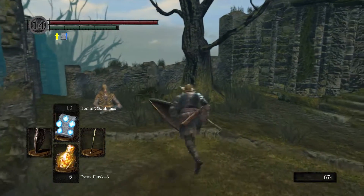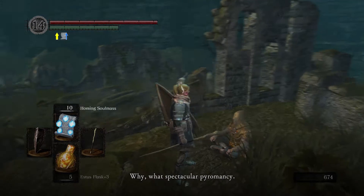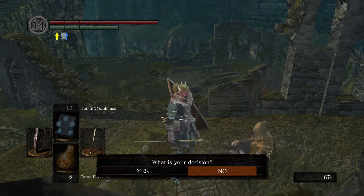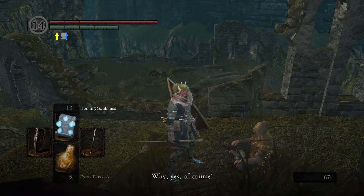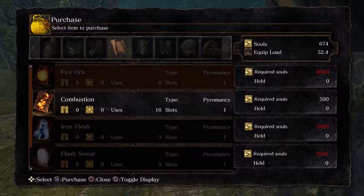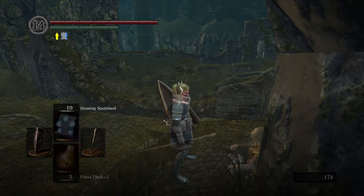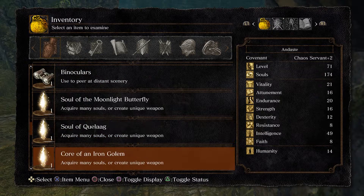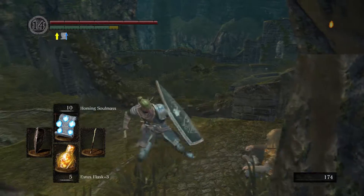Next stop is Laurentius. Now once you say yes to this — and I think we only get this chance — he is going to move down to Blighttown as well. So we've got quite a few NPCs moving down there now. Make sure you've got everything you want from him, like Combustion for example. I'm going to see if I've got some souls — I'd like to get some of his pyromancy just in case I want them later. I don't have enough. You can always pick them back up on New Game Plus.